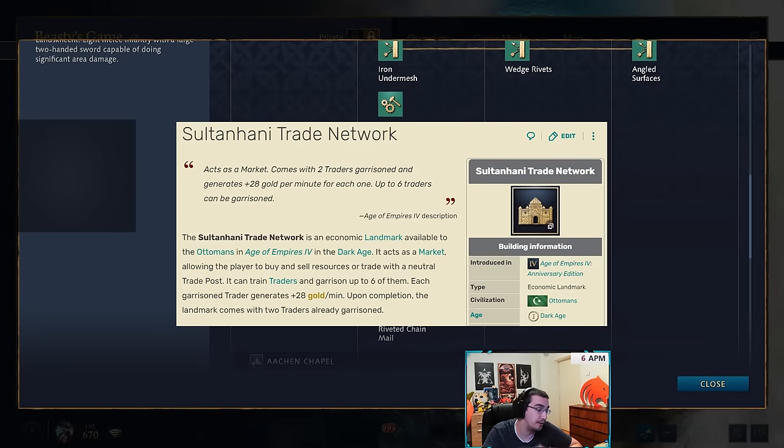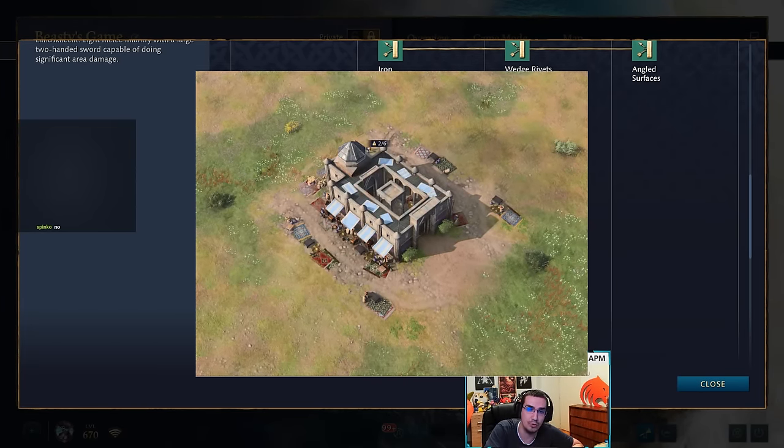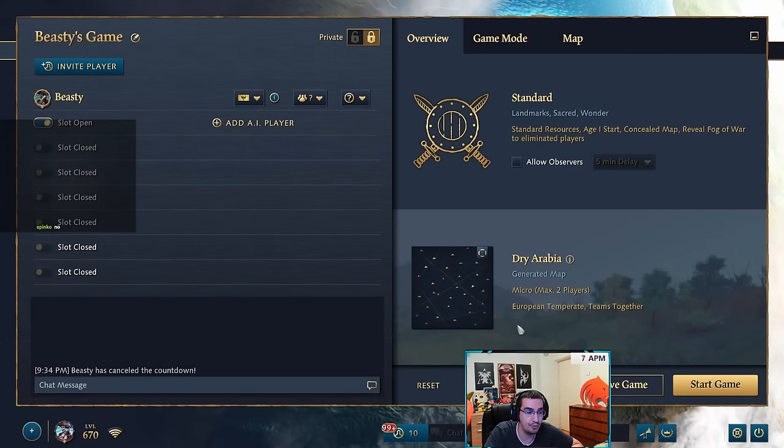For Ottoman Sultanhani Trade Network — in theory it's really good but in practice it's not. Either increase the number of traders that can fit inside, or have traders inside not cost supply, or instead of making traders you spend 100/100 gold to fill one of six slots generating 50 gold per minute. Having six traders inside is six supply in imperial. The other landmark, Minaret Madrasa, gives so much food it's crazy — that's why this trade landmark rarely sees use.